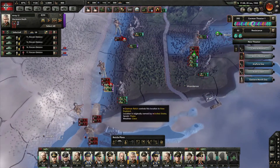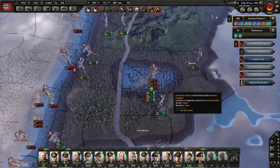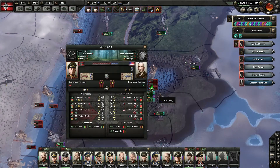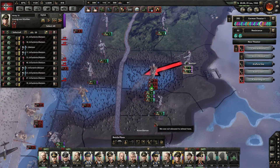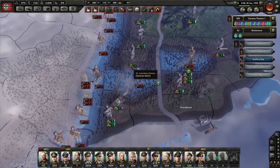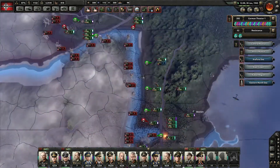I think what we need is the divisions in Providence and Boston — that's the problem here. There we go. Uh-oh — we left a gap. We left a gap. Stopped the gap.